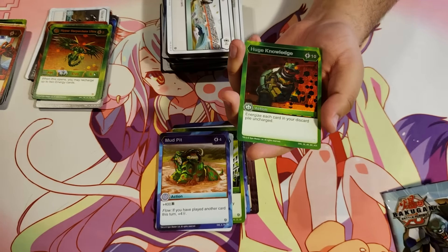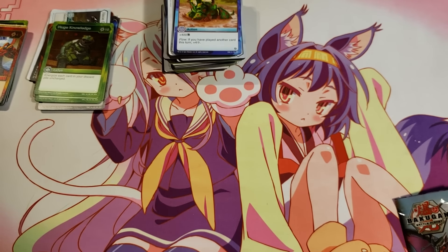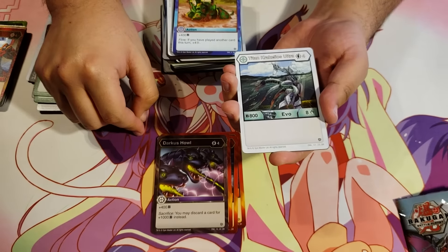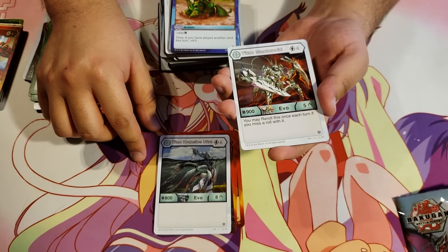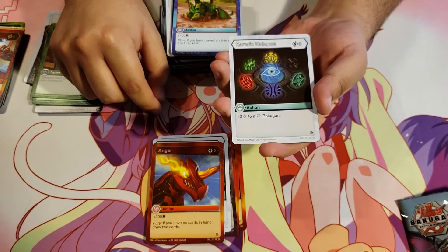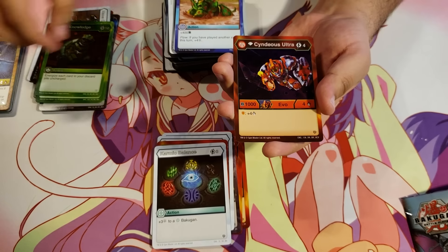And a Hex Huge Knowledge for 10 energy — energize each card in your discard pile uncharged. Huge Knowledge! Hyper Gortheon Pyrus. Hyper Mantanoid Pyrus. Hyper Pegatrix Pyrus. Darkest Howl. Titan Crack Helios Ultra Haos for 4 energy, 800B, 8 damage. Titan Mantanoid Haos for 4 energy, 900B, 5 damage — you may re-roll this once each turn. Anger for 2 energy, plus 300B — fury: if you have no cards in hand, draw two cards. Karmic Balance for 3 energy, plus 3 frost strike to a Haos Bakugan. Another Titan Crack Helios Ultra. And a Hex Diamond Cindius Ultra for 4 energy, 1000B, 4 damage — on a shield, plus 4 damage.